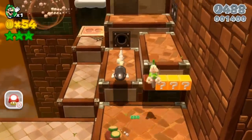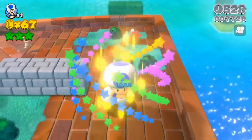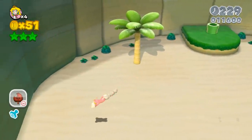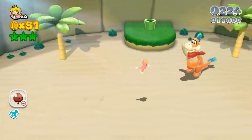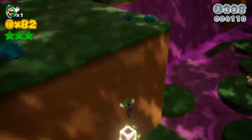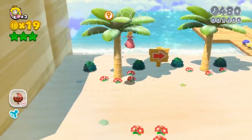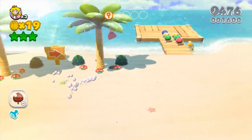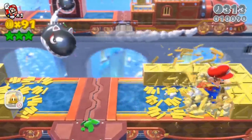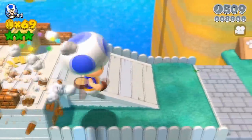Now on to some unused object settings. First is how some objects would react to a character with a mega mushroom. When obtaining a mega mushroom it seems like pretty much everything in sight can be destroyed, but this isn't the case for some objects. Palm trees have an unused setting to be destroyed by Mega Mario, as well as the roulette blocks. Neither of these are ever seen near any mega mushroom sections in the game, which explains why these settings go unused, but this could mean there were once other sections where the mega mushroom was implemented. Additionally, some warp pipes are also set to specifically not be destroyable with a mega mushroom, which further supports the idea that there may have been more mega mushroom sections throughout the game that were scrapped.